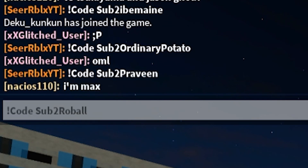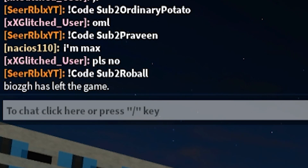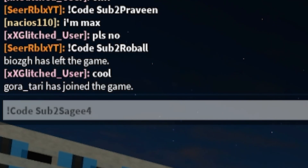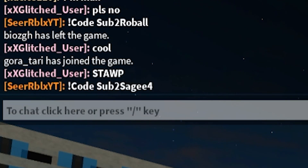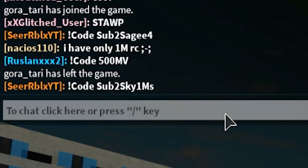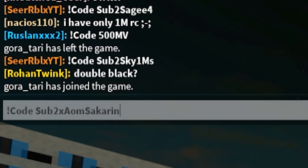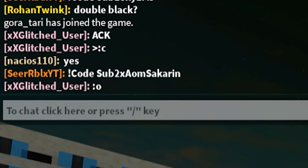Right after that, we got code SUP2 ROBO — redeem this code. Then right after that, we got code SUP2 SAGE 4. Type it exactly like I do in today's video and redeem that one. Then right after that, we got code SUP2 SKY 1MS, which will give you 50,000 yen as well. Then right after that, we got another SUP2 code — just type it exactly like I do.